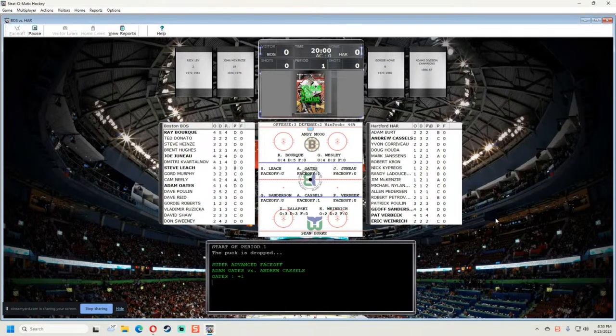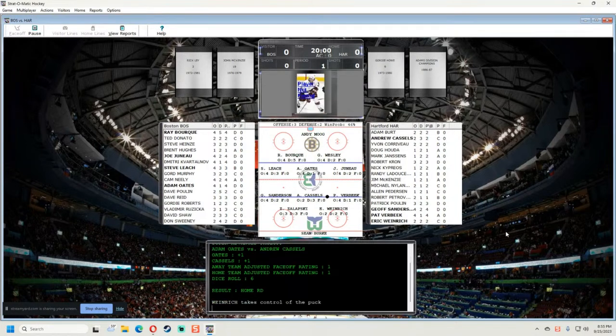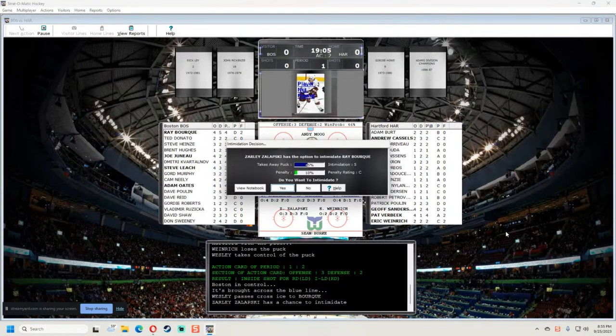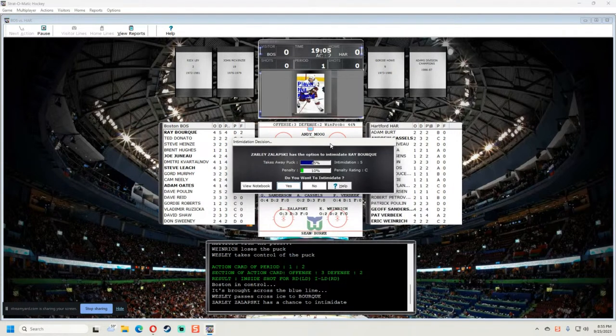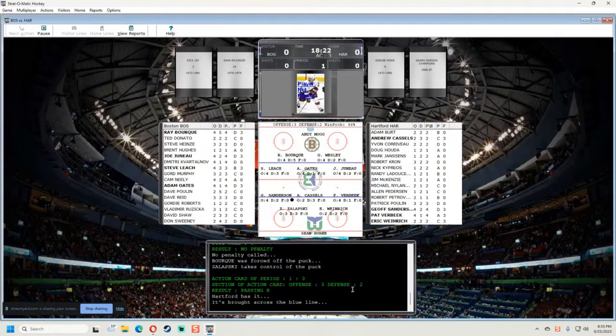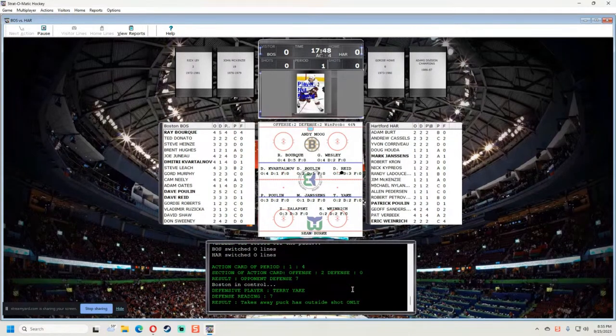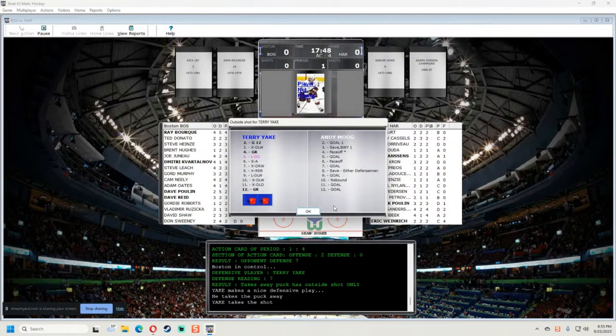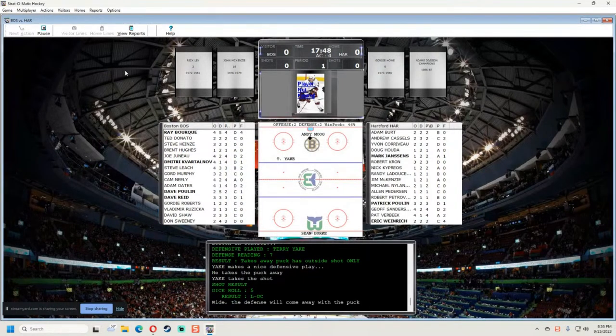All the logos are in there. Let's go to the face-off — dice roll of six, home right D, so Eric Weinrich has the puck with the auto card selected. He loses the puck; it's an inside shot. Wesley has the puck, then over to Ray Bourque. I try to intimidate — no penalty, Bourque knocked off the puck, Zalapski has it. The puck position still rides high — the defenseman has the puck but it's showing near the forward. I'm not liking the auto action card.